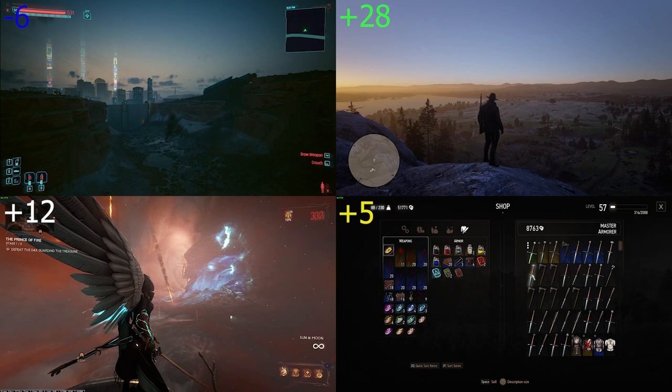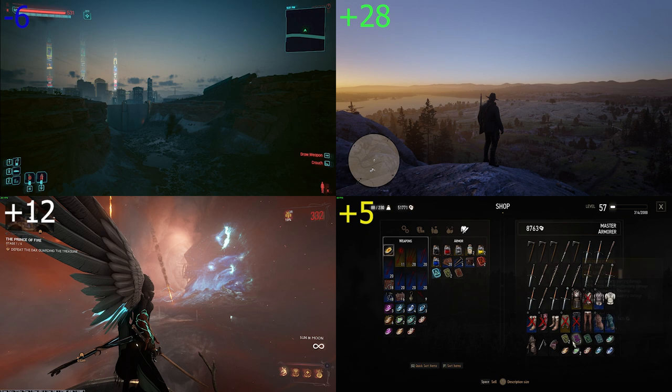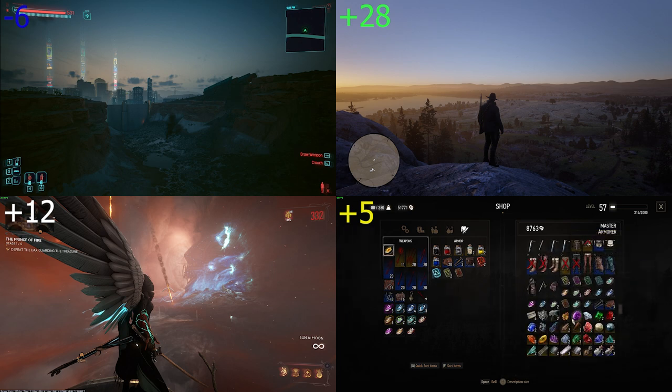Currency in Witcher 3 is crowns, the main currency used for everything, with the addition of Orens and Florens that are not used for trading but can be exchanged for crowns at Vivaldi's bank. It's advisable to visit him from time to time after extensive looting. Pretty much zero points here.